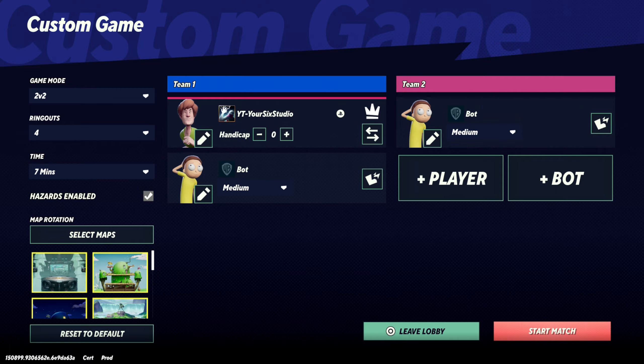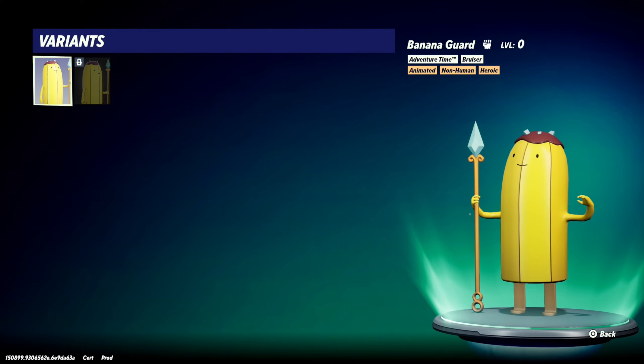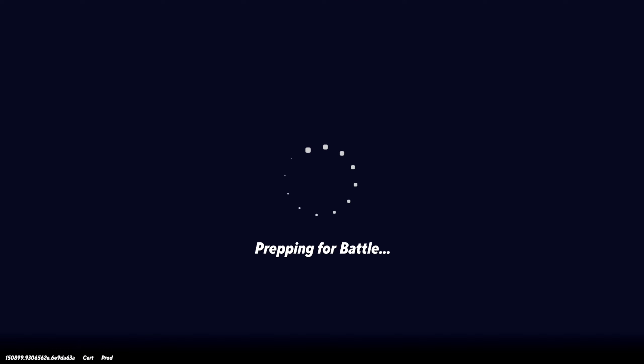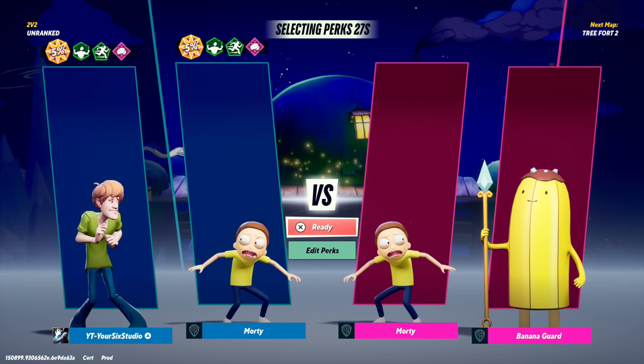You can change the difficulty of the bot right here. Then we can add one more bot — it would be two versus two. Let's add this cucumber or banana-looking person, and then we can go to Start Match right here. So you can play with bots and your friends online.